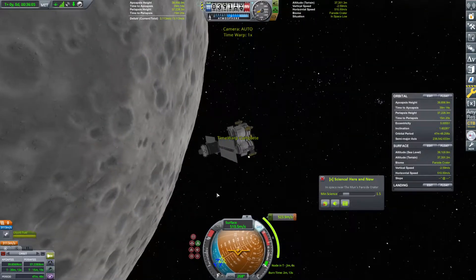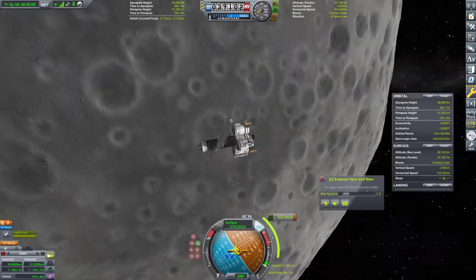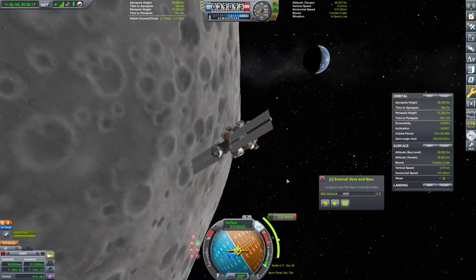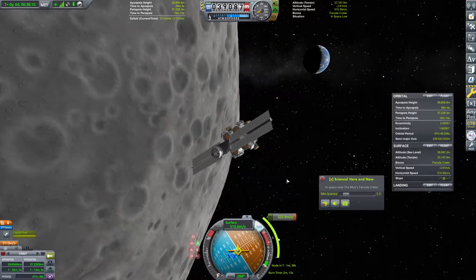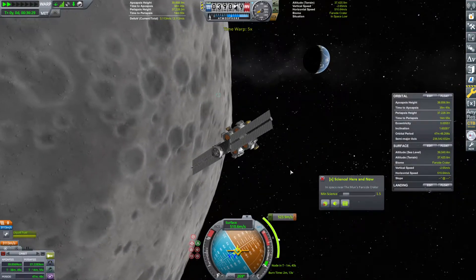We'll hop out of the map. Position over at the retrograde node — we're, again, only using this for timing purposes. Okay, this looks pretty decent. So at one minute, seven and a half seconds, that's when we want to start this burn.